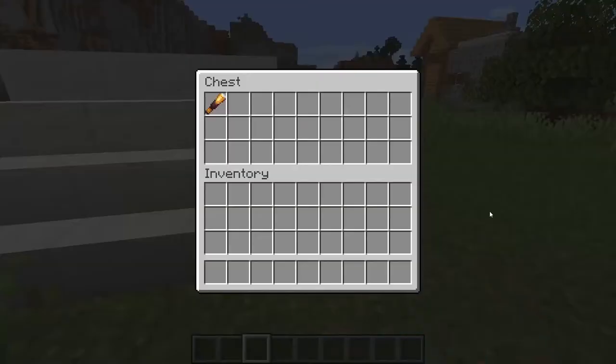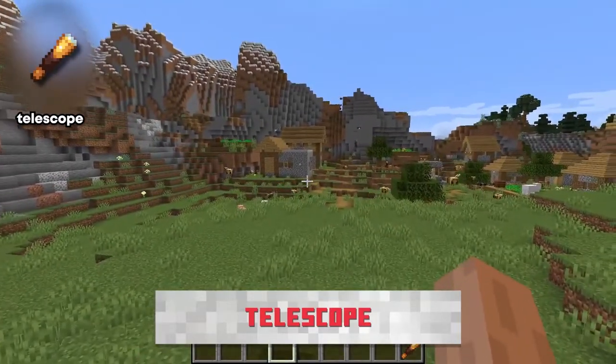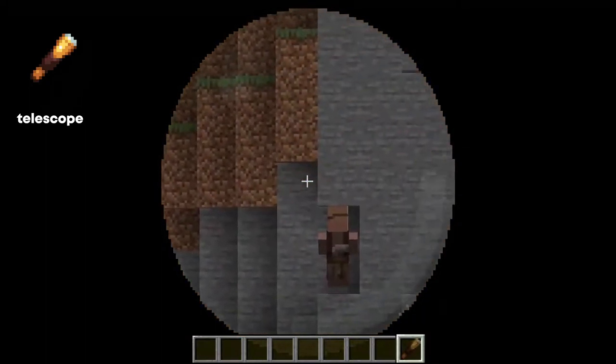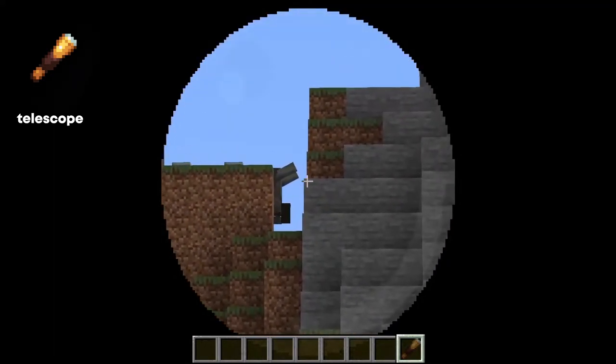We have another cool item called the telescope. This one is a little more self-explanatory — it works just like a telescope would in real life. You can look through it and see things a little bit more zoomed in. As cool as this item is, I don't really see a use for it if you already use Optifine, because there's a tool inside Optifine that lets you zoom in already, but it's still pretty cool.